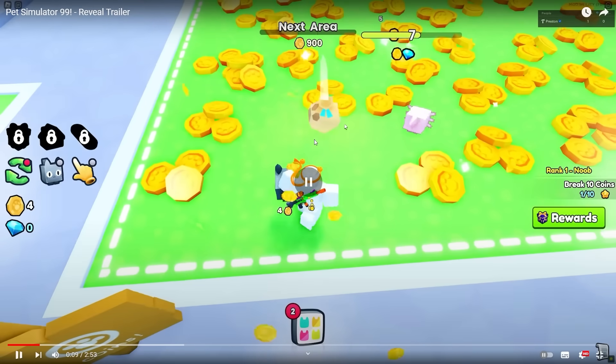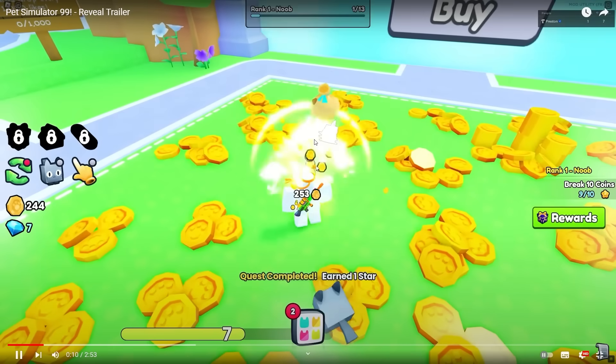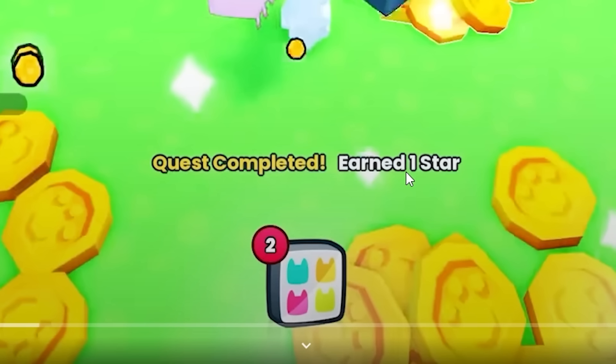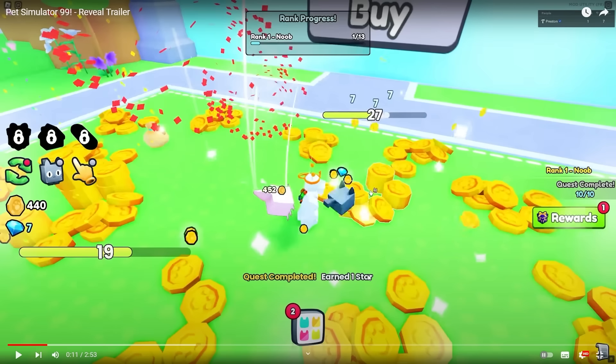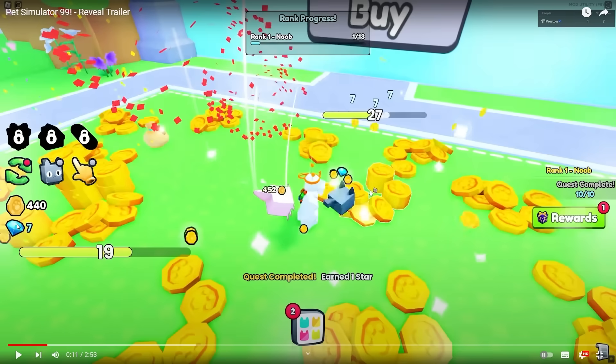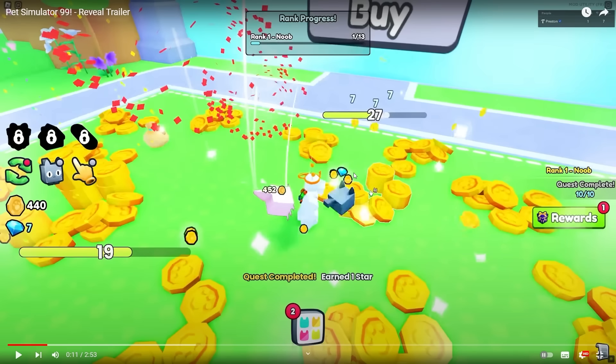Things are about to change massively in this trailer. At the top the rank progress just popped down — it's transparent, which is also new. Quest completed, we earned one star. I don't know what stars are at the moment, but it must be another form of currency. There's coins and gems on the left, but somewhere the stars do something else, possibly unlock stuff in the rewards on the right.